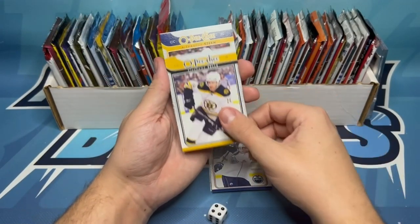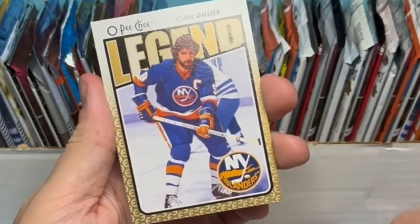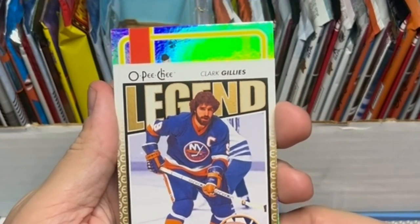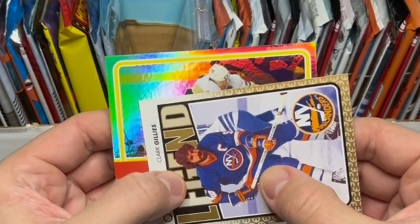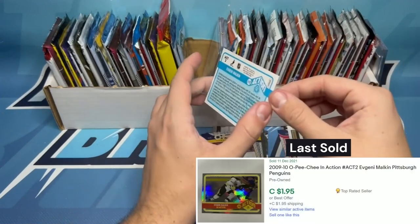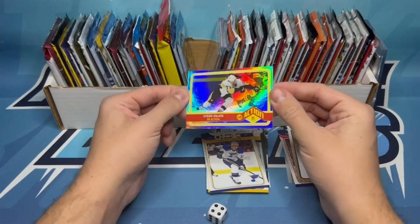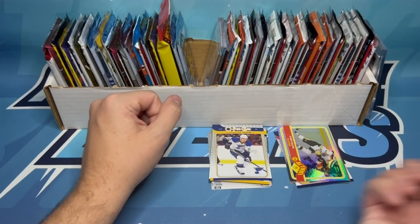Lubomir Visnovsky, Stefaniel, Alexander Steen. And behind Steen we've got a Legend of Clark Gillies — very nice. I'm not sure if that helps me complete the set or not. But behind that we've got something shiny and I think it's one of our cool inserts. It looks like it's horizontal — and that is Penguins Evgeni Malkin In Action. Very nice one. These In Action cards don't hold a ton of value but they are just the coolest looking cards. Evgeni Malkin, who in my opinion is a top 100 player of all time.